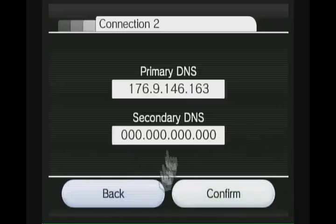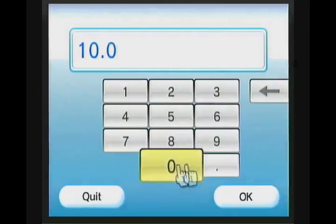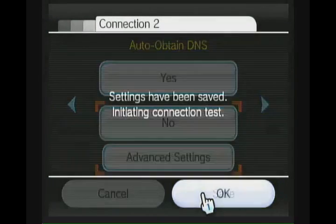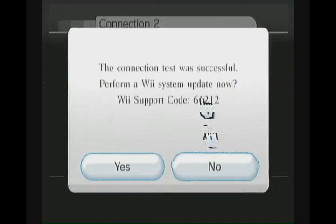Now just type in the router's address as the secondary DNS. Press Confirm, make sure to save, and now initiate the connection test.